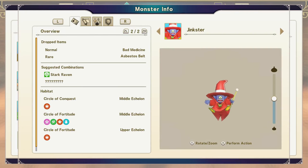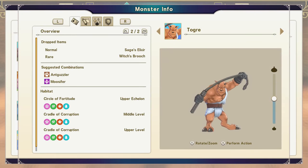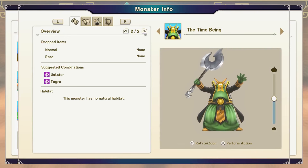Pandora's Box is a fusion of the Mimic and the Nair Do Well. For a Jinkster, you can just go catch one, or you can do any demon-type with any nature-type, where either is a rank E. The Togar you can get very easily from any of those locations listed, or you can do a fusion of any demon-type with any beast-type, where either is a rank C. The Time Being is a fusion of Jinkster and the Togar.